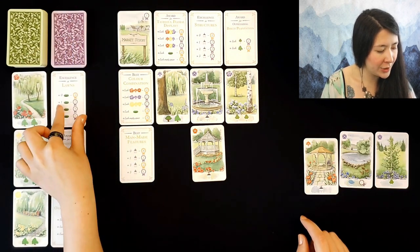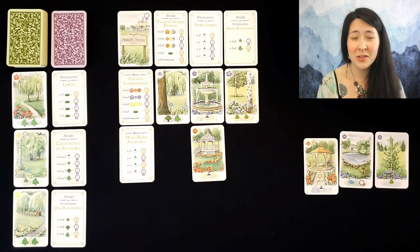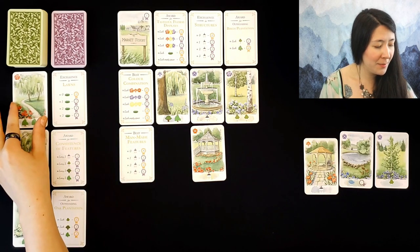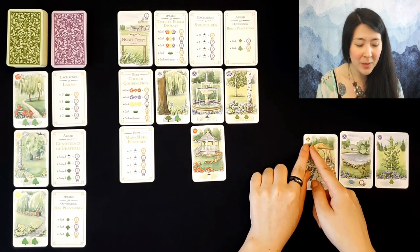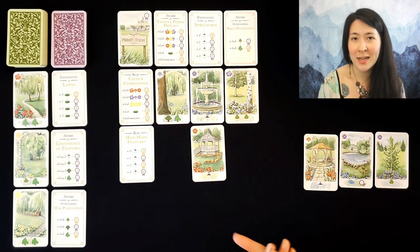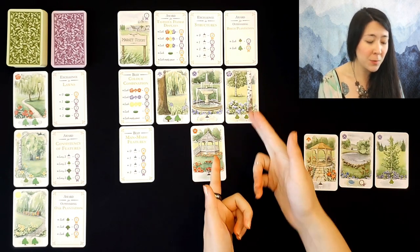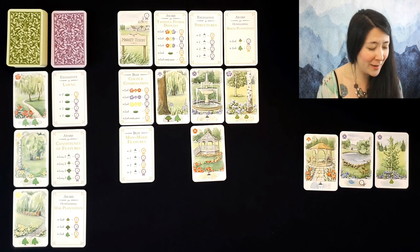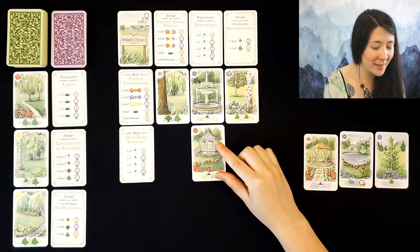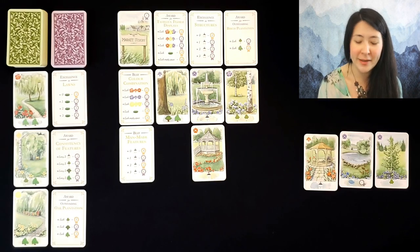We do have an excellence in lawns — we haven't seen a lawn card yet, but these are interesting because they don't have any color or shape for the flower, meaning you can place them adjacent to any card. In previous turns, if you draw a card that fits the placement rules, you can place it on top of the lawn. It kind of acts as a placeholder if you don't have quite what you want during that turn.